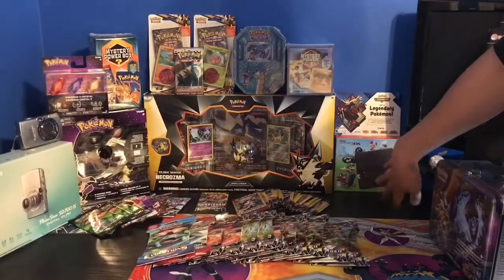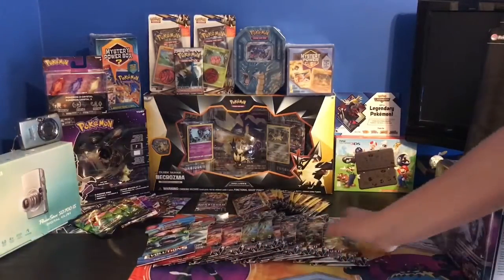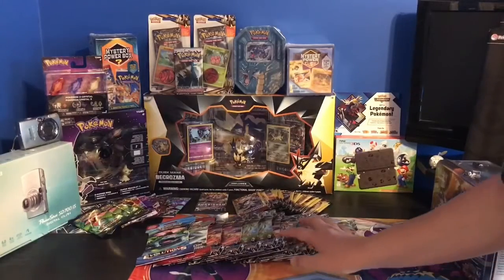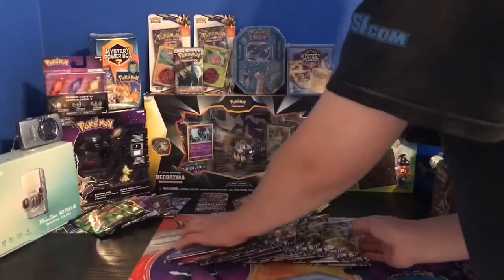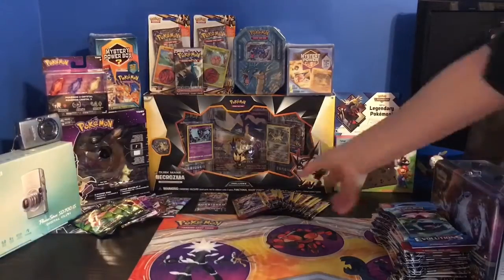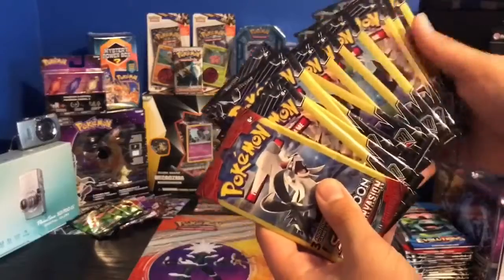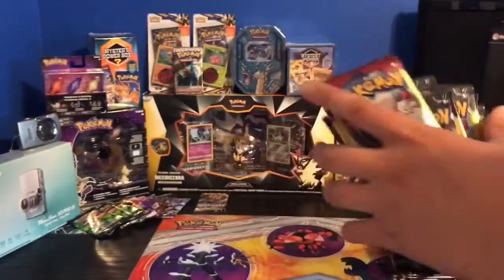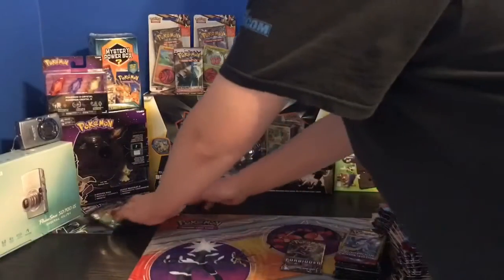And then there's twelve booster packs sealed in plastic — four of which are Forbidden Light, six are Ultra Prism, one Crimson Invasion, and one Evolutions. I really wonder what cards I've got since this has been sitting in my room for a couple months. And I got a bunch of Dollar Tree packs too — most of them are Ultra Prism except for the Crimson Invasion one — and then we have one Bewear-like regular pack.